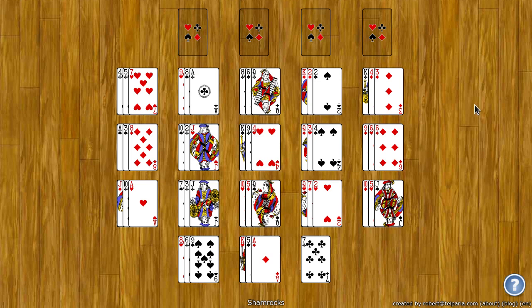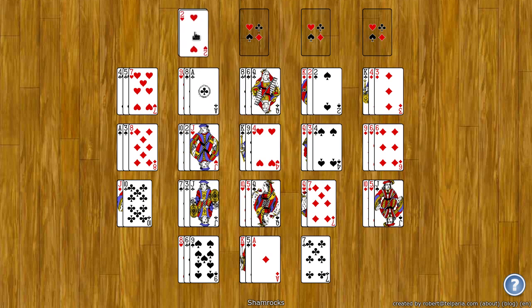The goal of Shamrocks is to move all the cards to the top four foundation spots. These spots build up by rank and by suit, beginning with an ace and going up to king. So I can take the ace of hearts, put it up here and then put the two of hearts. I can put the ace of diamonds up and then the next I'll need is the two of diamonds, and so on and so forth.